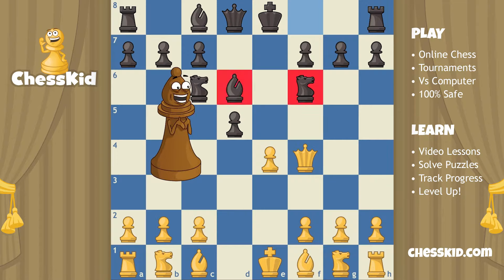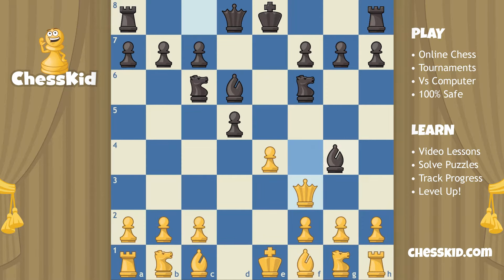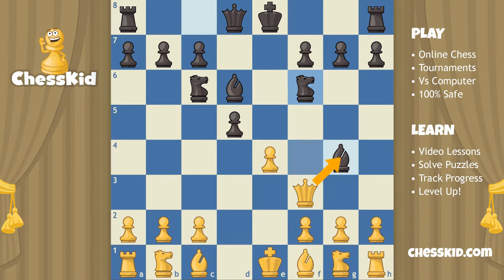Black has one, two, three pieces developed. White only has one. Although white would like to get a new piece out, he can't because he has to move his queen yet again. Let's have the queen move to f3. We're going to use our light-squared bishop to come all the way out and attack the queen. The queen can't capture the bishop because this knight's there for backup — that would be really silly to give away your queen. So let's move the queen one more time: queen to e3.